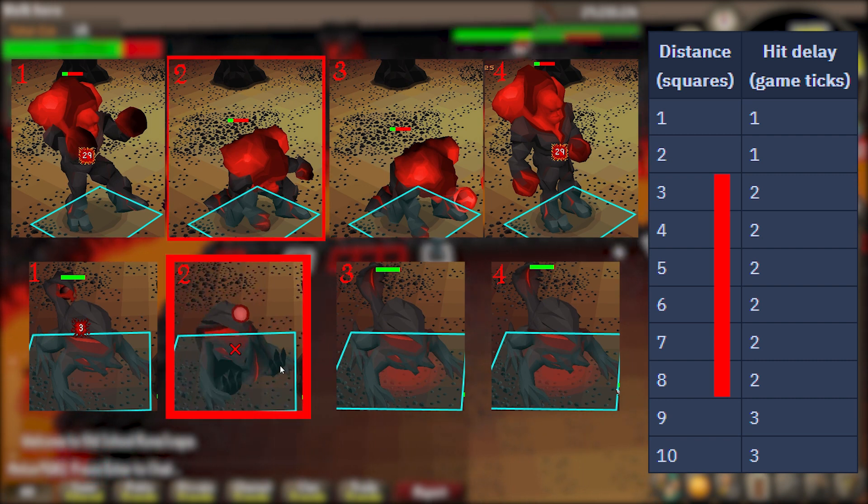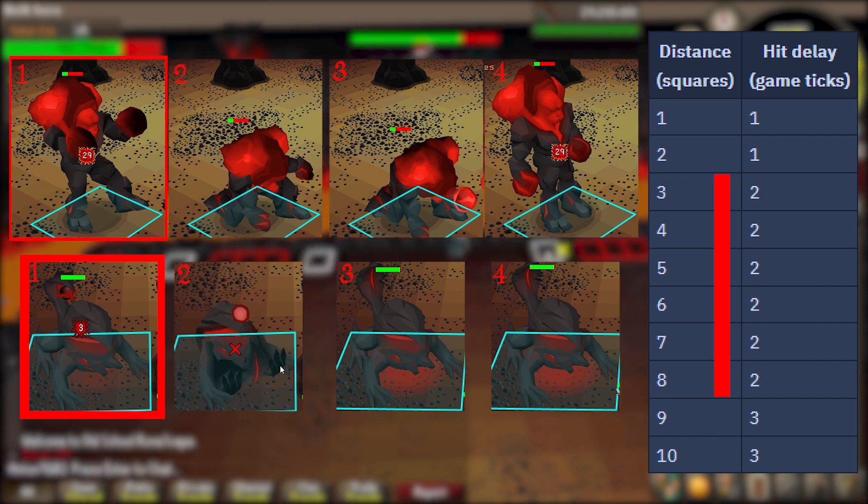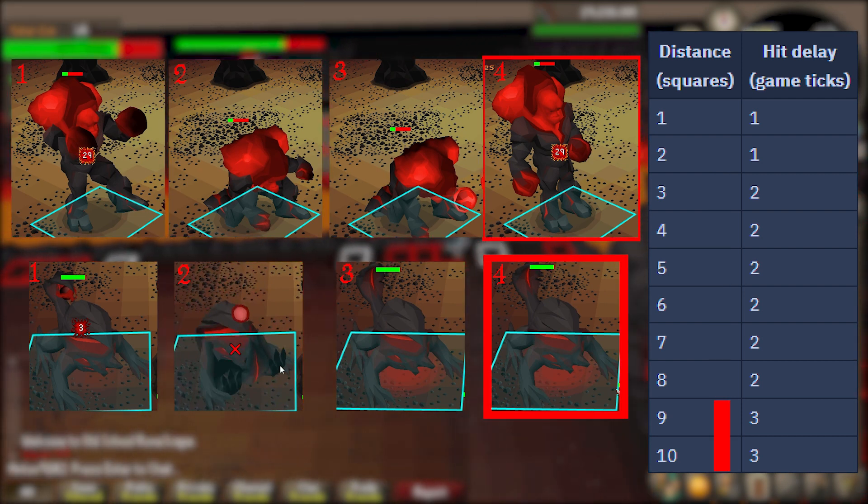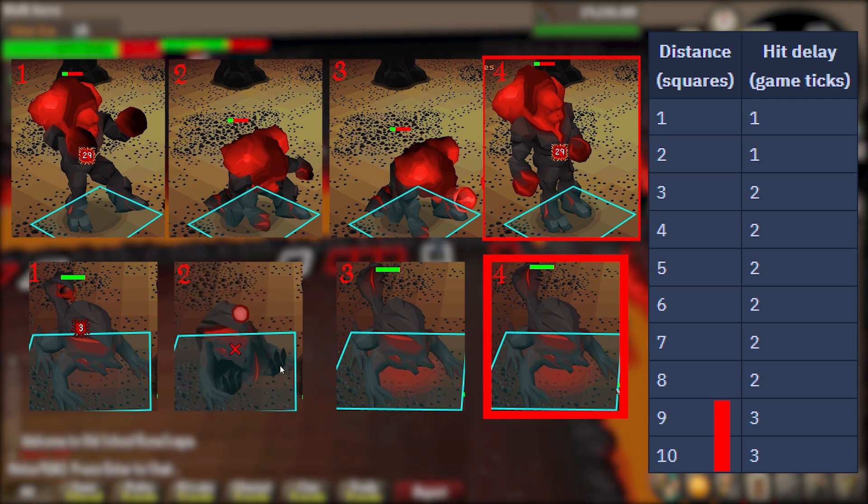If the attack delay is 2, click 1 tick earlier — the tick when the monster throws out the attack. If the attack delay is 3, click 2 ticks earlier — the tick before the monster throws out its attack.